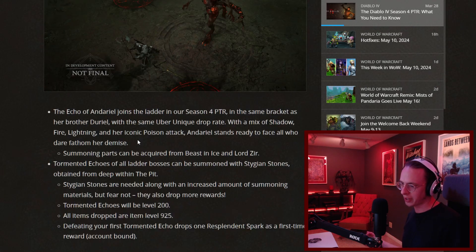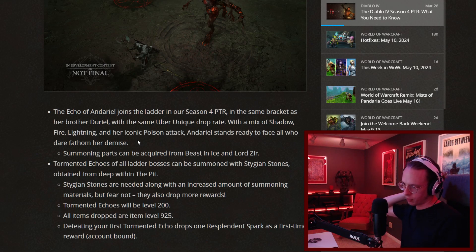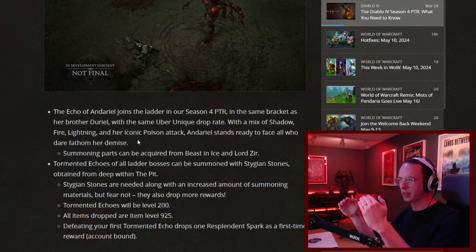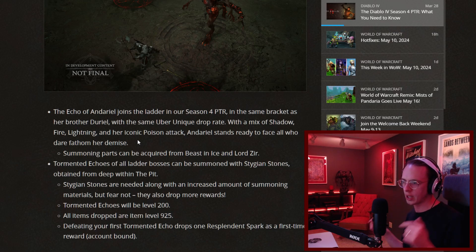While we're on efficiency and farming, Blizzard is also adding tormented versions of all the ladder bosses — those endgame bosses. They're a significantly more challenging version. In the PTR they required five times the summoning materials and gave five times the reward, but that ratio has been adjusted — now it's about three times the normal materials but you still get five times the reward. So these will definitely be the most efficient way to farm if you can consistently clear them at this tormented tier. They're also adding Andariel, which will be a fun new challenge. If there's anything these bosses drop that your build needs, the tormented echoes will be the way to go — but go in knowing they're a bit of a skill check.